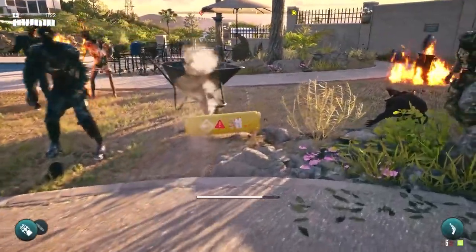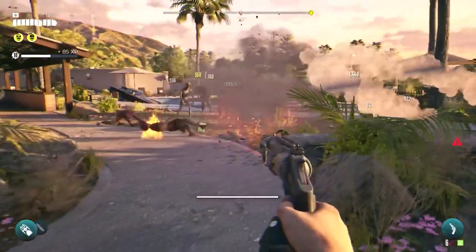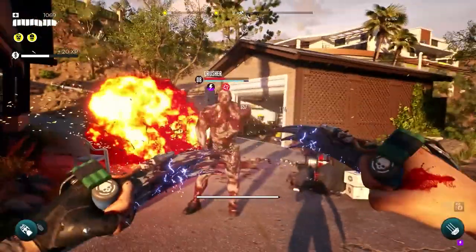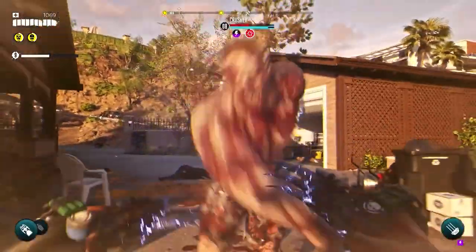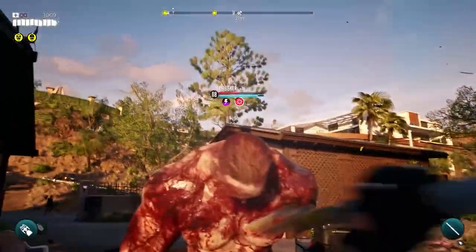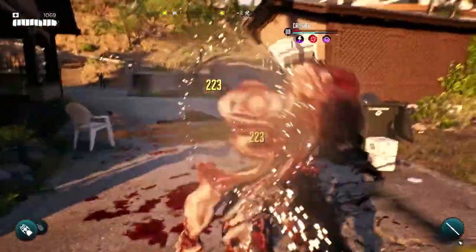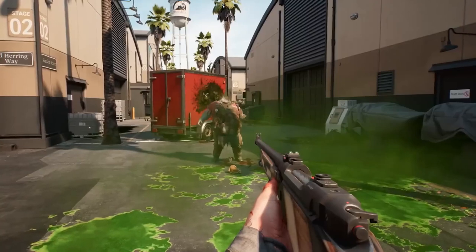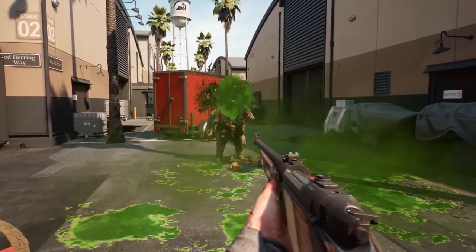Best bet with screamers is to use a grenade or molotov, since headshots aren't really effective with them. With crushers, you just need to keep away from them as they deal a lot of damage with their powerful muscled arms. The best way to deal with them is to simply remove their arms, preventing them from dealing any further damage. Lastly, the slobber spews acid at you, so keep well back and consider using a grenade or molotov to dispatch them more effectively.